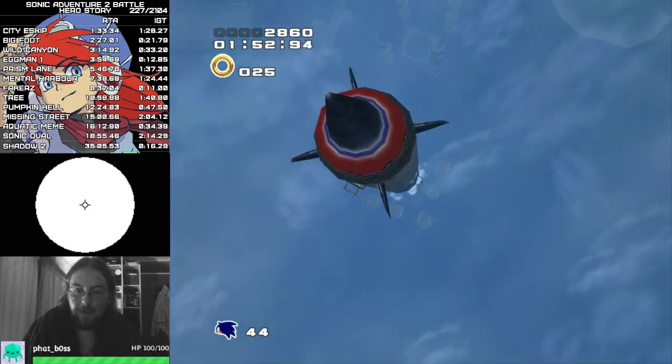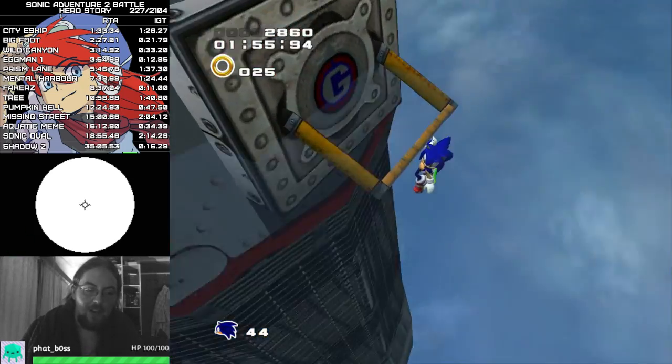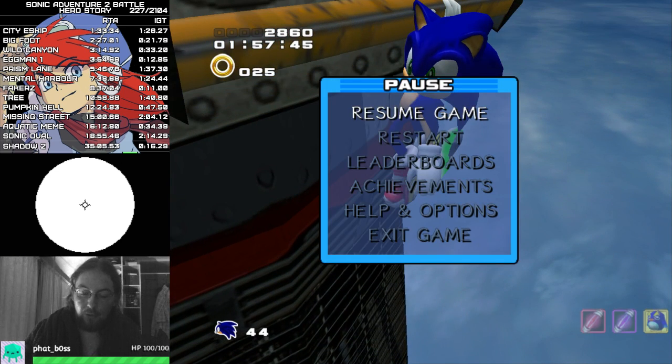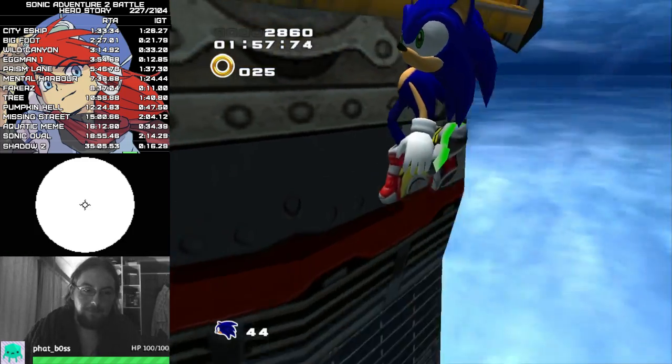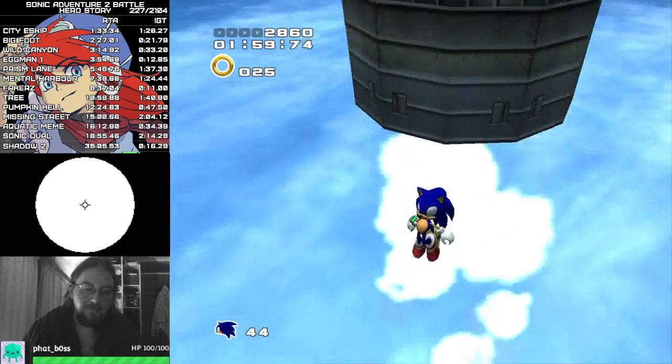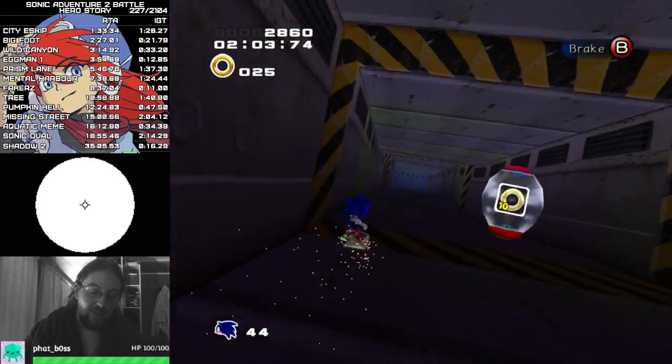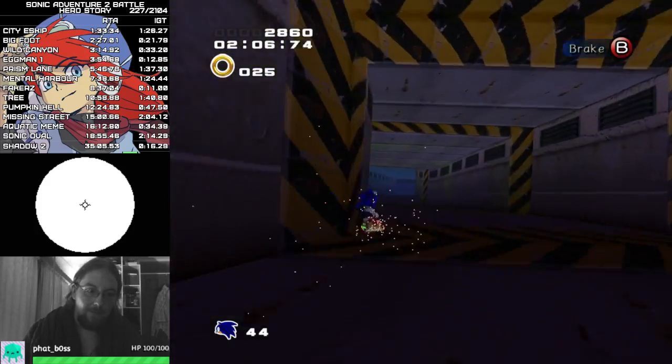On this rocket there is actually stuff you can do during this section - you want to be mashing the A button as much as you can. Currently I have no control over Sonic, but at a certain point in this cutscene I'm actually going to gain control of Sonic, and when you do an A input while you have control he will let go of the handle early, which can save a couple of seconds. So right now I'm just going to start mashing the A button. Sonic did release the handle much quicker than you would normally expect.